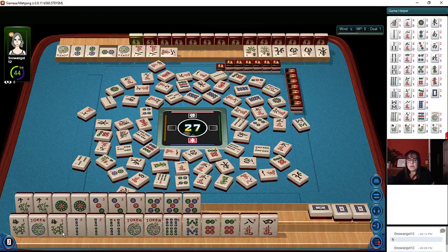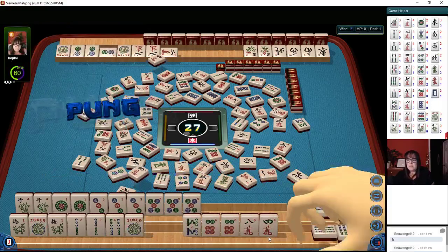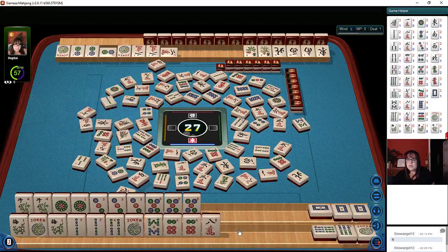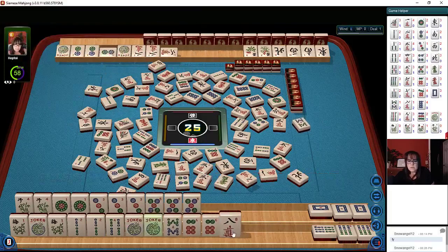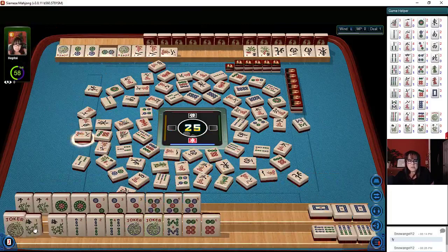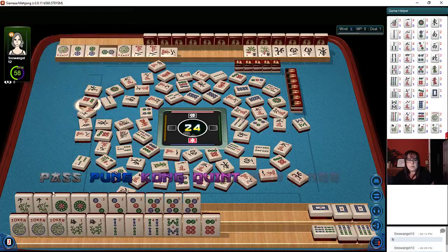There are two-four bams out, so that won't be bad. There's only one flower out and no six bams out, which means they may be using them. Let's go ahead and pong — that six crack is just too dangerous. It's too risky to wait on a single tile; we have way too far to go and it's a concealed hand. I think we should continue this route. We do have lots of jokers to help us out — hopefully we can get there before the other eight bam goes down.